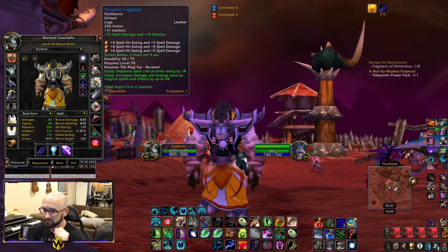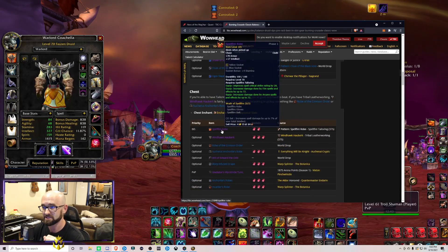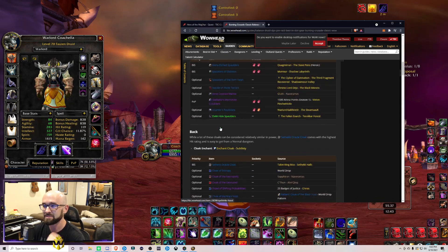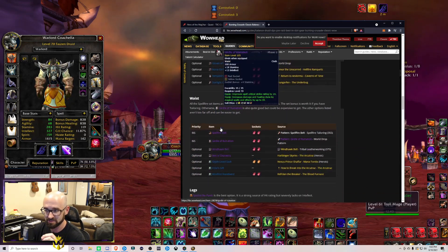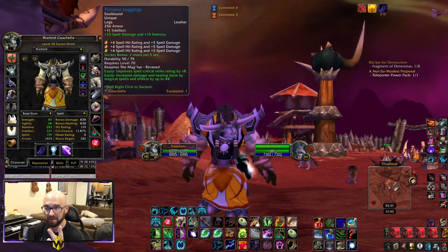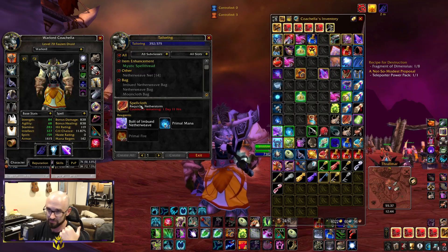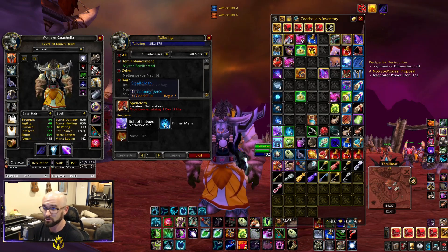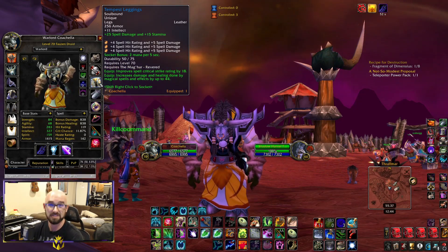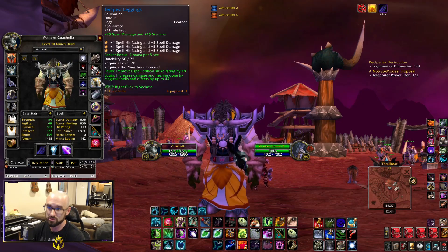The two major big pieces I want to talk about first are our helm and our legs. The Spellstrike Hood and the Spellstrike Pants are our actual BIS for phase one. If you're a tailor planning on getting the set, the Spellcloth cooldown is a four-day cooldown and it's going to take a while to get the 20 Spellcloth needed to craft the full set. So being able to knock out both helm and legs with basically one quest chain is a very big deal.